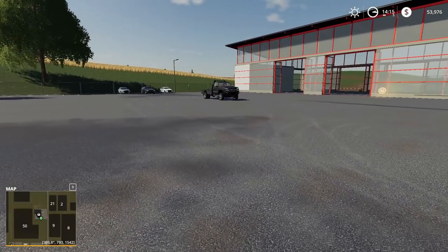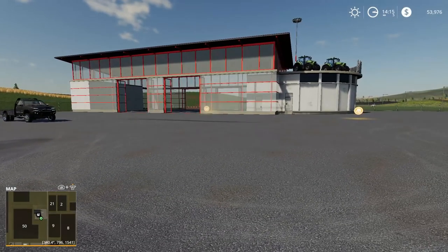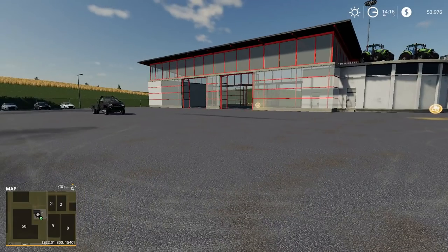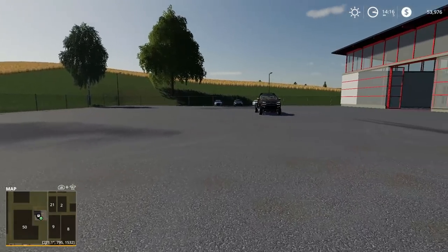What's going on guys, Clutch here once again, welcome back to the channel. Today we're looking at a new map for Farming Simulator 19. This is a mod map for PC called Hawks Bay. It's a New Zealand based map — a very large map with big open fields and lots of farming to be done here.